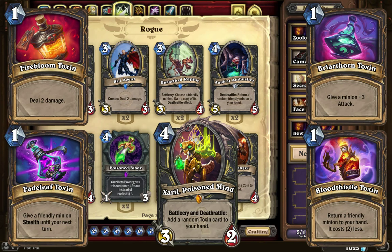People are probably going to try to run Miracle Rogue with Xaril, because he's 4 mana and you get these 1-cost spells that you can play and those draw cards from your Gadgetzan Auctioneer, which is the centerpiece for Miracle Rogue. It probably also works with Preparation — you could prep out an Eviscerate, then throw out a Firebloom, then throw out a Bloodthistle and return another minion. It could just keep going, generating lots of card draw. I have a feeling Miracle Rogue will probably come back more with this legendary.